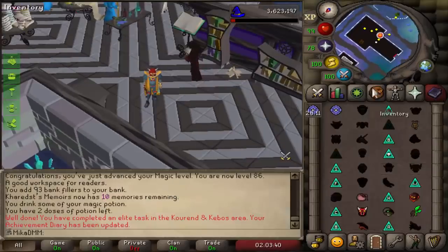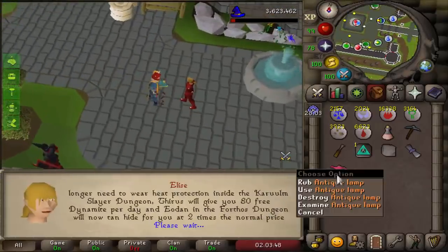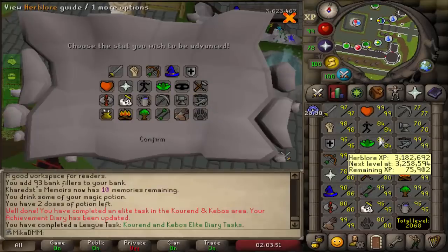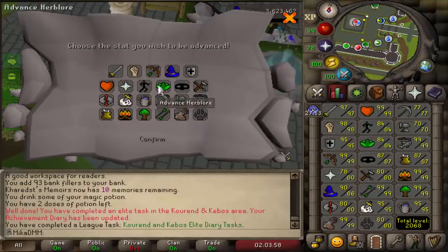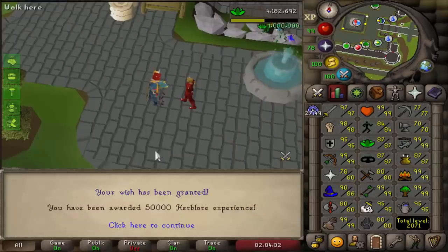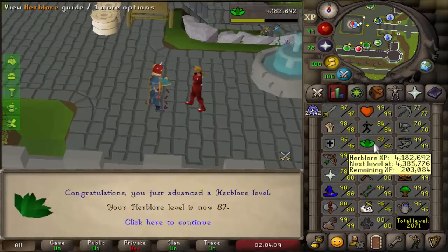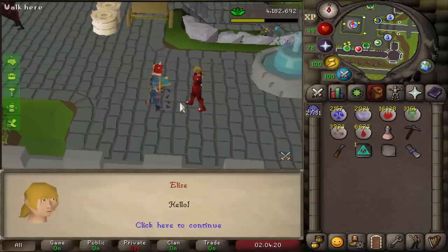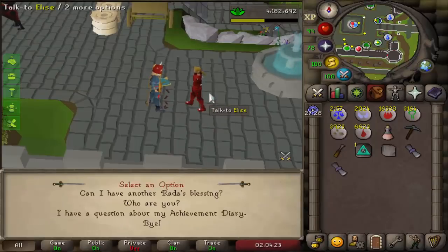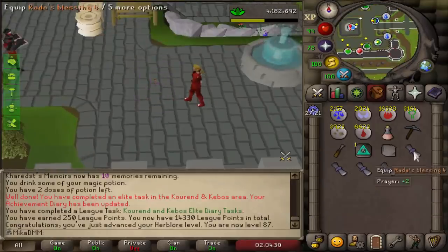The rewards for these are absolutely amazing. Firstly, we're gonna get a lamp that gives so much XP it's ridiculous. So if we talk to Ellie right here, we get a lamp, and we put this lamp onto Herblore. 1 million experience — oh my god! 87 Herblore, almost 90. That would definitely be worth going for 90 Herblore in the very near future. Most importantly, we get Rada's Blessing, which means we can teleport to the Slayer Master an infinite amount of times. Mount Karuulm — I can come here literally infinite times. We also completed the 250 league point task, pushing us over to 14,330 points.